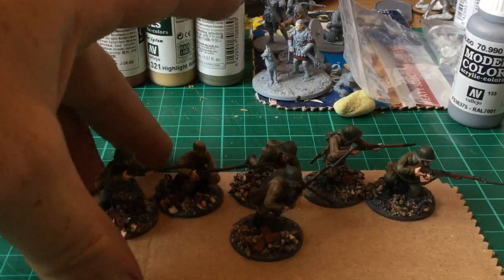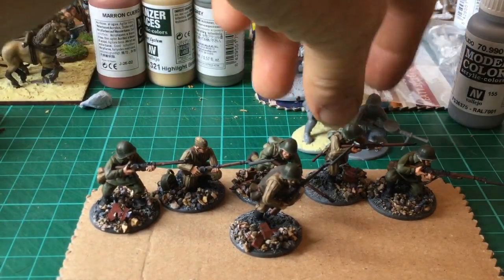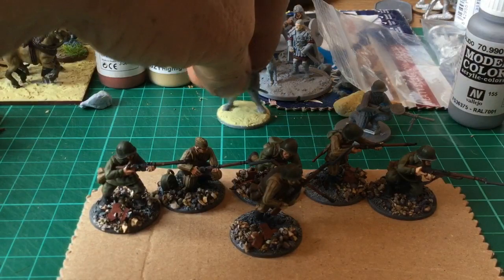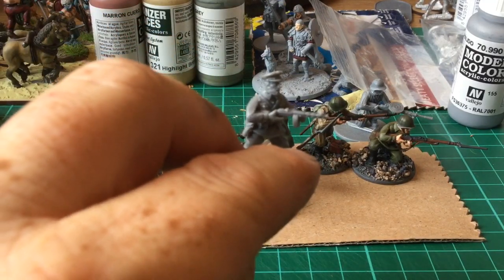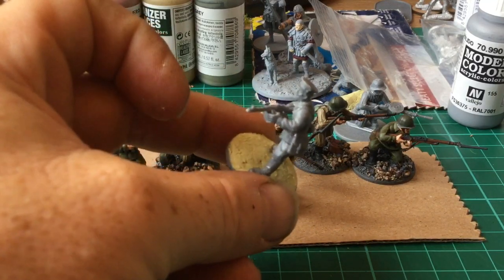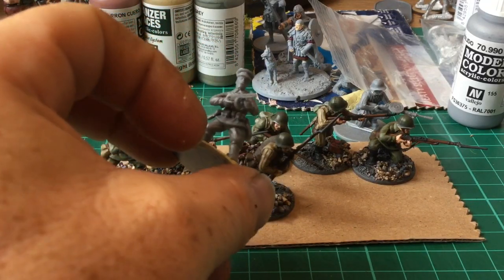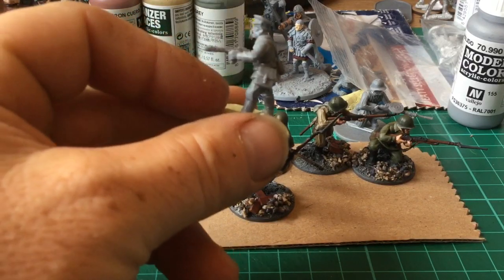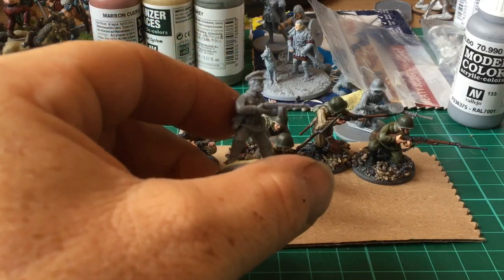I thought I'd get on and paint these assembled ones - still a few at the back to do, like the officer and the machine gunner. Now, if someone could tell me - I've painted this chap with the machine gun and the only way I could pose it was his left hand holding it by the drum. There's no handle on the machine gun, which I thought was odd because I was expecting it to be a bit like the old gangster tommy guns that had a wooden handle. Is that right? Any experts out there?